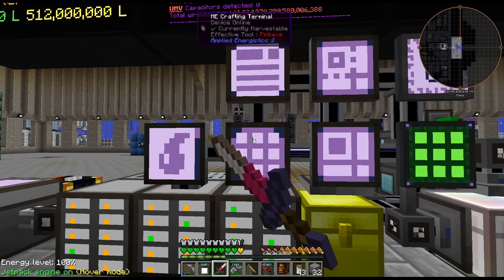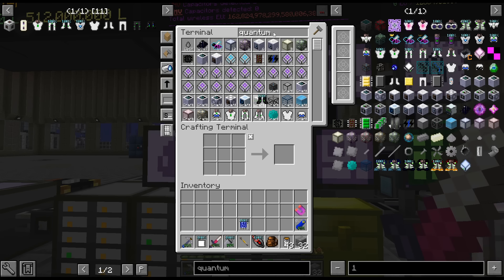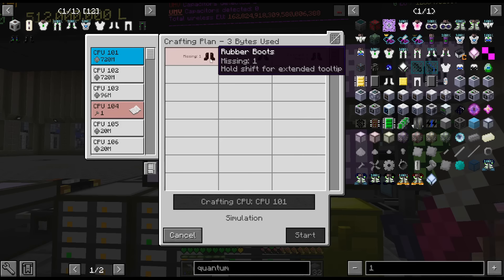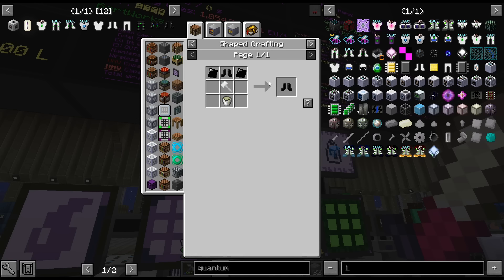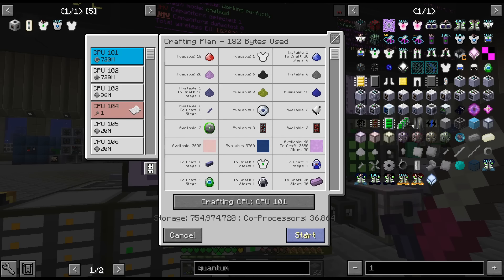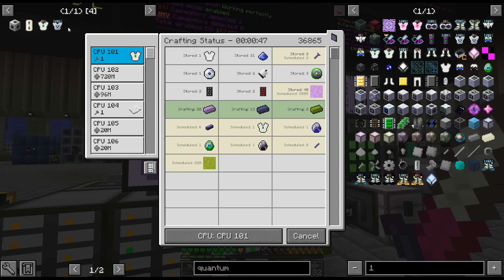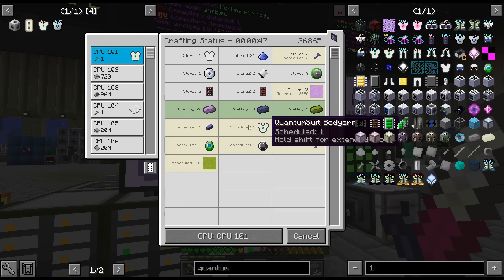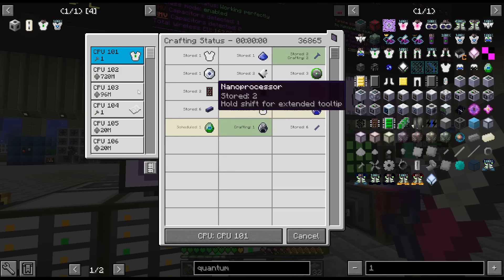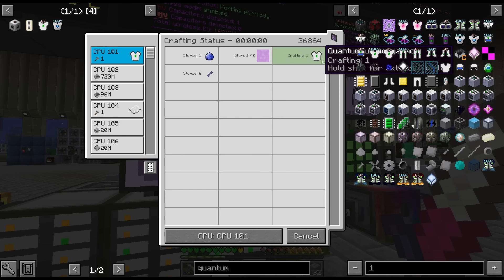I have a feeling there's like rubber boots or something that I don't have yet. Let me get this stuff done and we'll come back. I've gone ahead and converted my nano chest piece into the quantum part, now crafting this up. Hopefully this works — it should. I changed the circuit to 13, that should work.